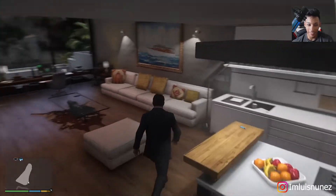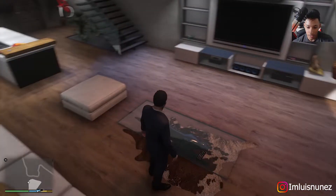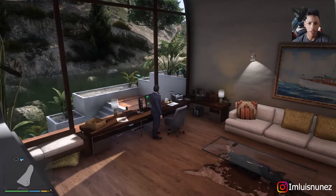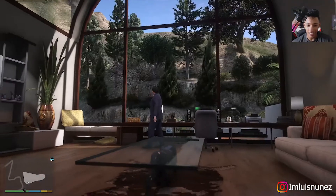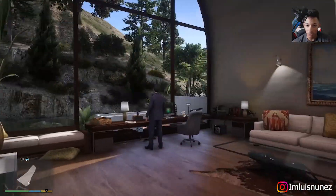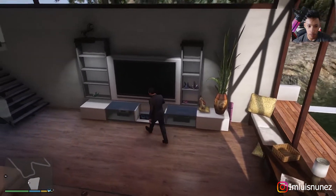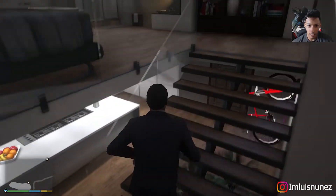It looks like we have what might be a bear skin on the floor, and some cool artwork. Imagine having this as your workspace — holy crap, that is beautiful! What a view. It'll be cooler if you're on top of something watching over, but this is pretty sick. It's very naturey — we've got the living room space as well.